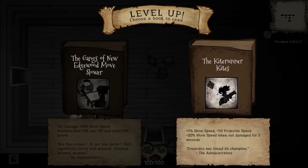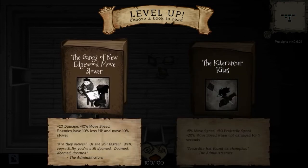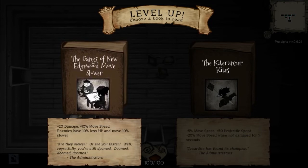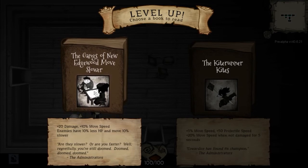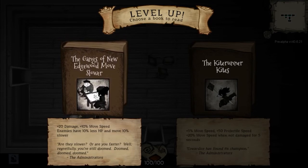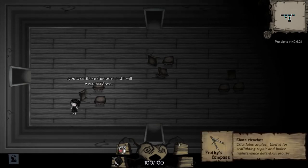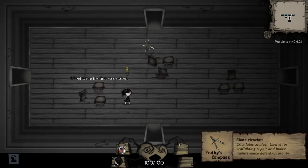Neither of these are any of the new perks unfortunately. I'm going to go with this one — the gangs of New Edgeward moves slower. This in my opinion is probably the best perk in the demo right now: 20 damage, 10% move speed, makes enemies move slower and more squishy. It is just an outright amazing perk. And this is one of the new items. The amazing talking desks that I love so much have some new dialogue now.